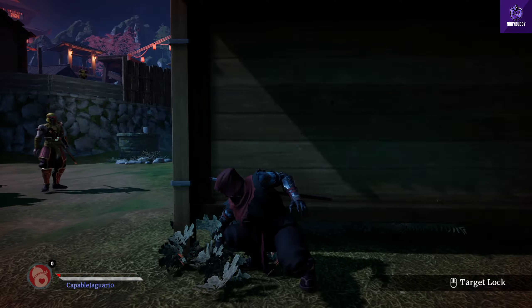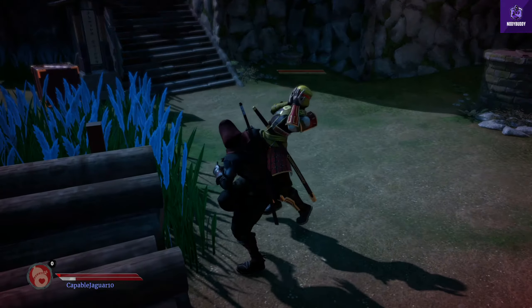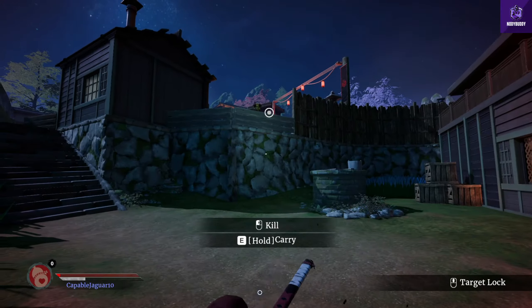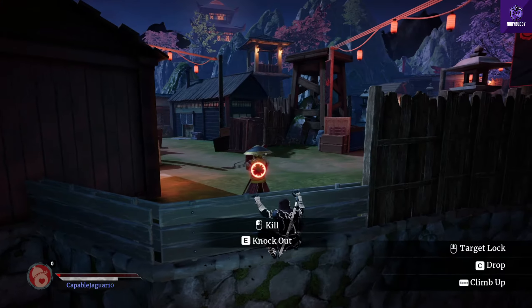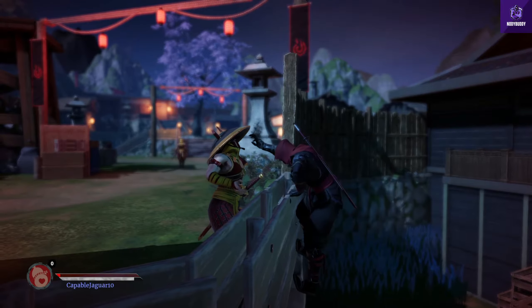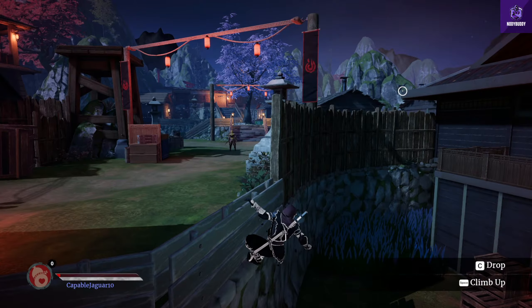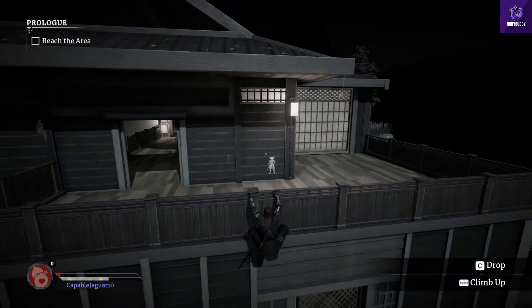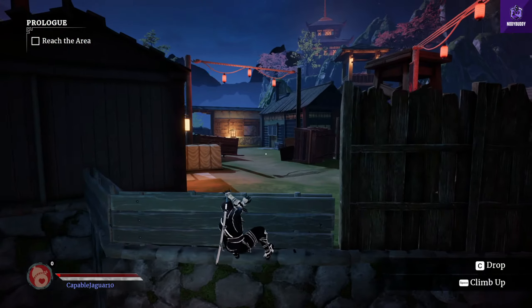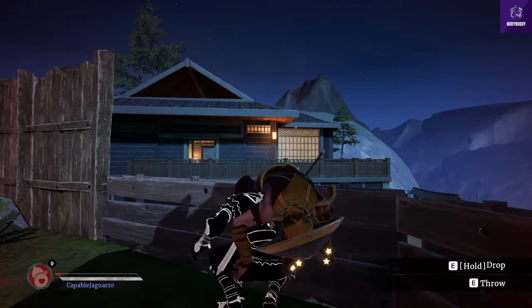Oh sir, are you there sir? Can you please turn around so I can kill you? Thank you sir! Let's take him down now. Sheesh, my stamina. Alright, there we go. Knock out - let me carry his body and hide it somewhere. Climb up, and wait till that guy turns around. My god, he didn't even notice the dead body - I guess he's blind! Alright, let's go!